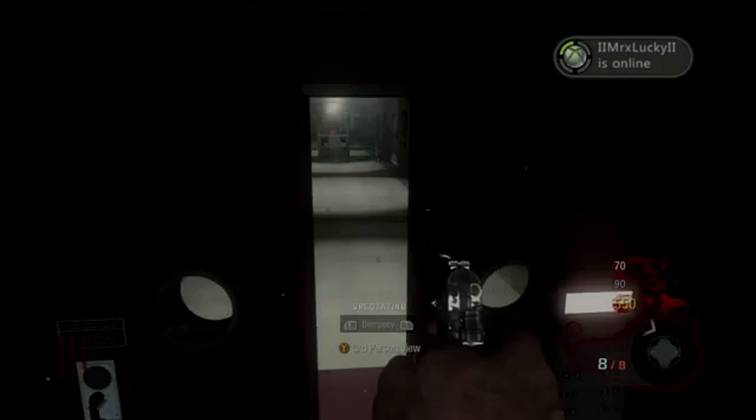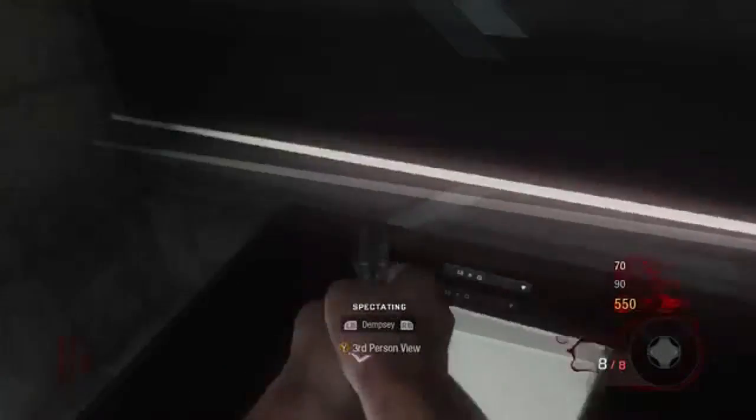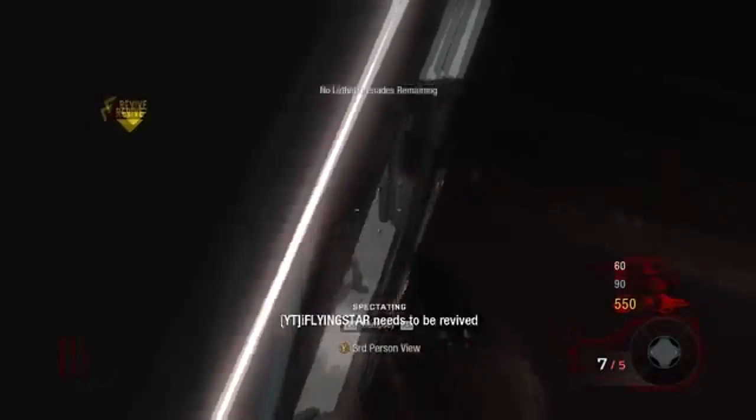Hello YouTube, it's Soji here, and today I'm going to show you some pretty old Five glitches, but I just want to remind you that they still work. To get on top of the elevator, all you have to do is jump up when you're going down on the elevator, and you can also get under and on top of the elevator downstairs as well.